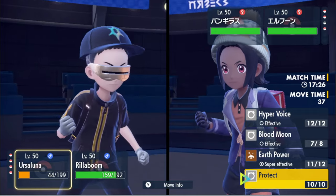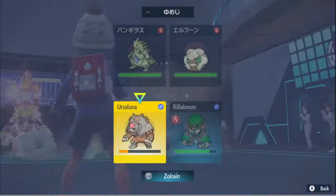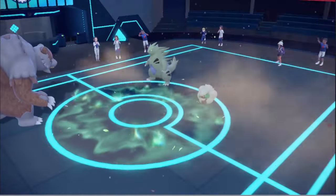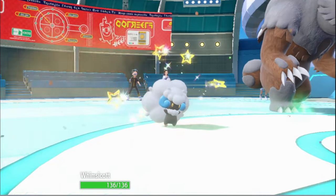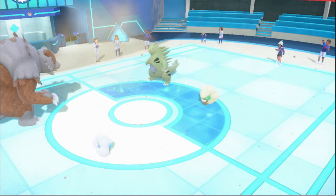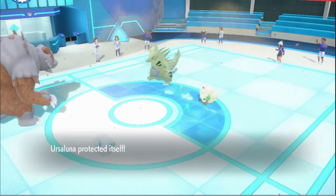I'm thinking of protecting, but a Rock Slide to the face is going to hurt real bad. I think I just switch out into Whimsicott — he hasn't Tera'd either. I'm going to switch to Whimsicott and see if we can get a Tailwind of our own. If not, I think we just go GG, because we're wasting a lot of resources. That was really my only play into this. Earthquake? You realize there's a Grassy Terrain, right? I'm cool with that.